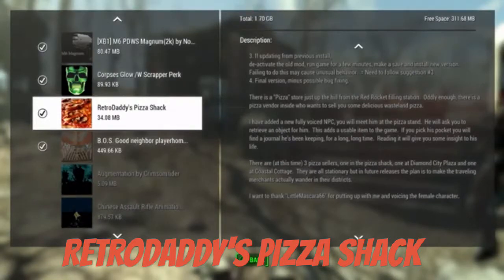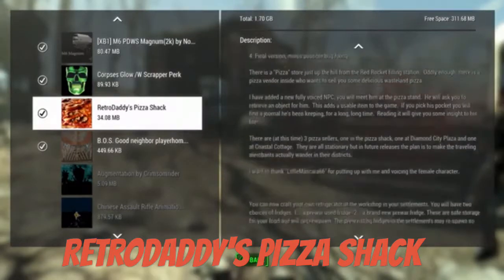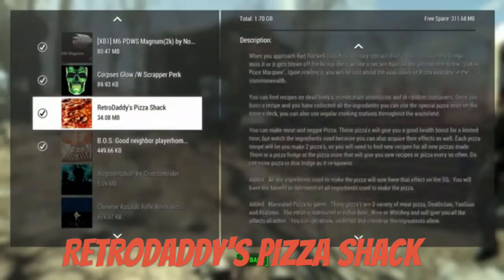There's actually more than one seller. There's one at Diamond City, and there's one close to the Cottage. So there's a few other ones that you can go to. We're just gonna check out the one by Sanctuary.